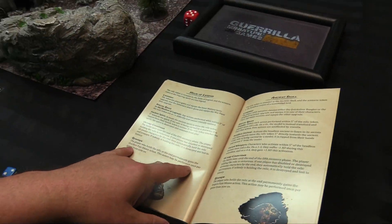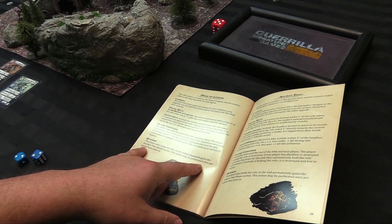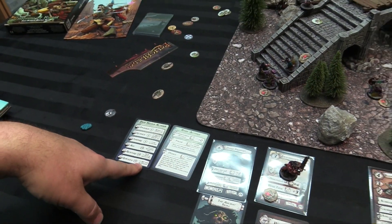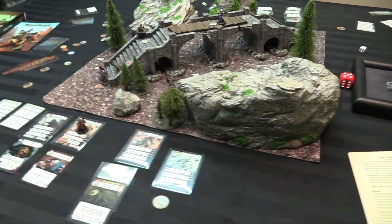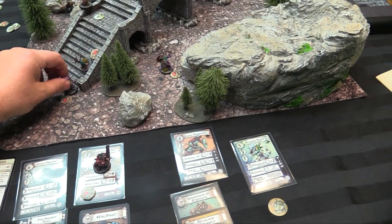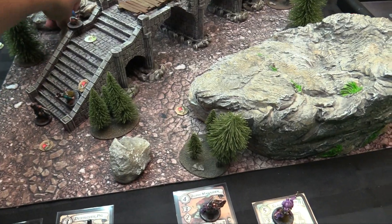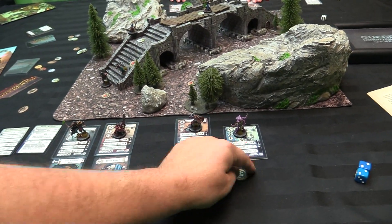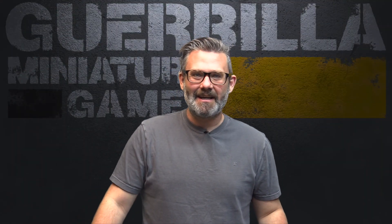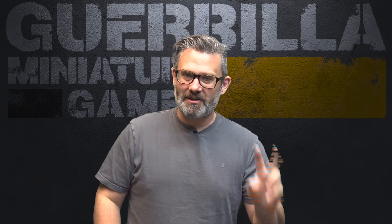So you've won this one. Rewards: the player who holds the relic at the end permanently gains the Quicken Fate Weave action. This action may be performed once per game from now on, plus one action die — which is amazing once per game. Number three: Clash at Storm Height — that will be our final mission for the campaign. Everyone heads back through the pass to the top of the mountain. We each won one game, so this last one will be the determiner of who has won the campaign — the adversaries or the advocates.